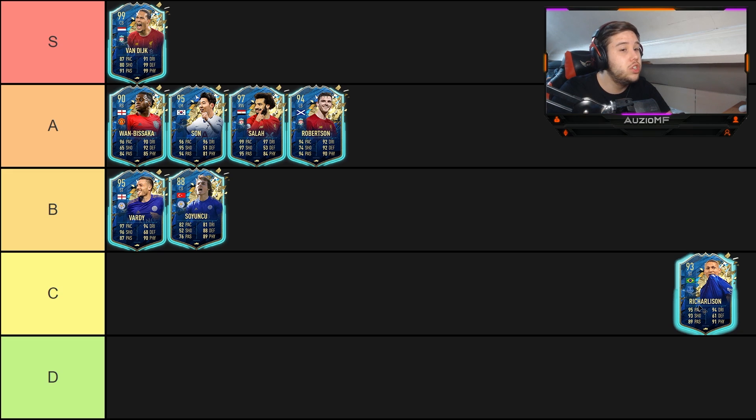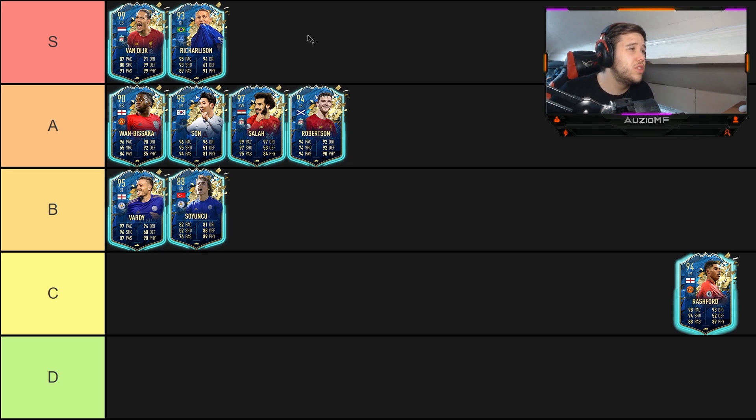Next up we have Richarlison, and I believe Richarlison is definitely up there without a doubt. He has the five-star weak foot and the four-star skill moves — he pretty much shoots with either foot. Pace-wise, dribbling-wise, shooting-wise, passing-wise, physical-wise — absolutely disgusting. Without a doubt he's in the S tier.